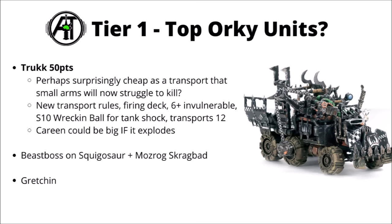Finally we get to Tier 1, where I've chosen to rank just a few units that stand out a bit above the rest for the points cost: the Orc Truck, the Beast Boss on the Squigasaw, the unique Mozrog Skragbad variant, and the humble Gretchen squad. I wasn't necessarily expecting to rank Trucks and Gretchen at the top, but Games Workshop seems to have charged a very low price for them. The Truck at 50 points looks very usable — Toughness 8, a 6-plus invulnerable save, transport rules to move and then disembark a unit, plus a firing deck. It's picked up a Strength 10 Wrecking Ball for free, and transports 12 models.